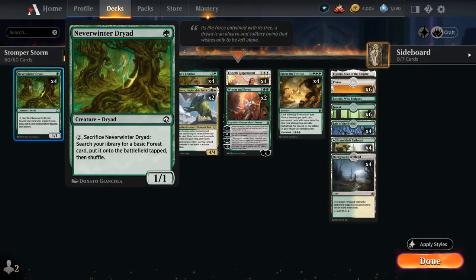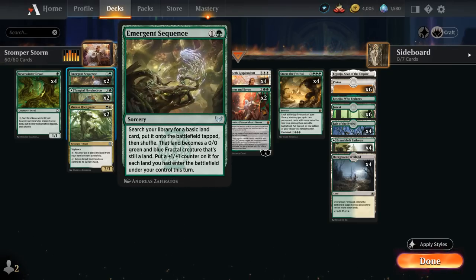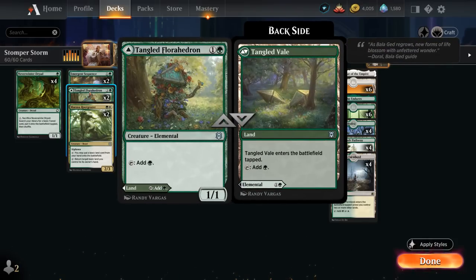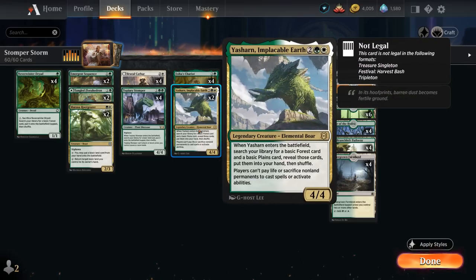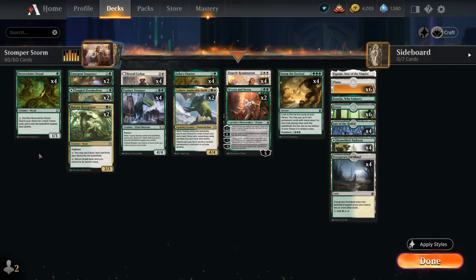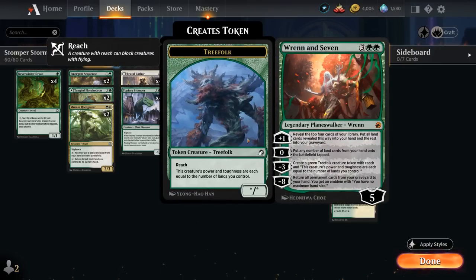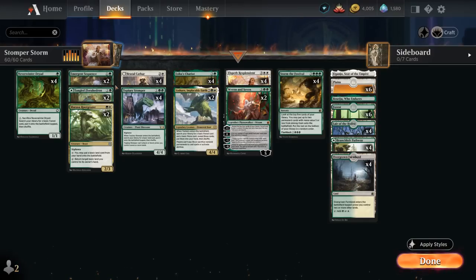We have a lot of ways to play Chariot on turn three in this deck, thanks to turn one Neverwinter Dryad, turn two sacrifice it to get a Forest. At two mana we've got a bit more ramp: two copies of Emergent Sequence can find a land, put some counters on it, and turn it into a creature; two copies of Tangled Florahedron can be played as a tap land or a ramp creature; and Murasa Rootgracer, a 2/3 with Vigilance, can tap to put a basic land from our hand onto the battlefield. Of course we will run out of basic lands in hand eventually, until we maybe play Yasharn to find a Forest and a Plains — a nice 4/4, though it's a bit of a Nombo with Neverwinter Dryad. Ren and Seven can also find extra lands to put in play with Rootgracer, but overall it has diminishing returns, which is the main reason for the split in our two-drops.